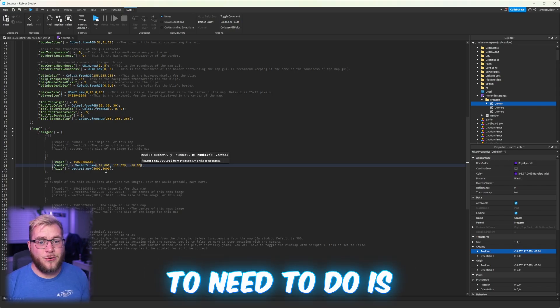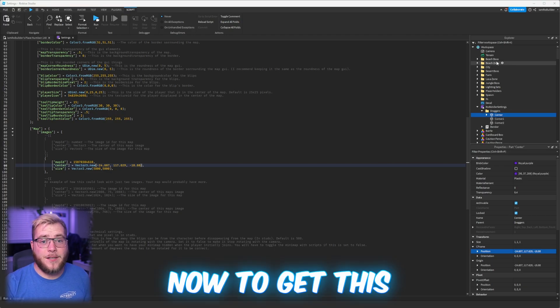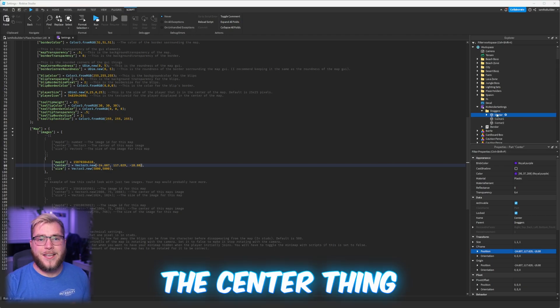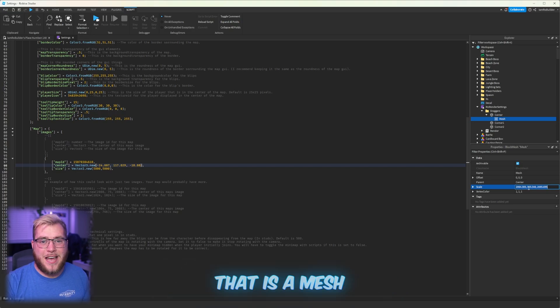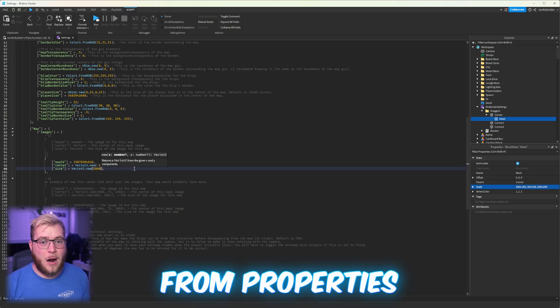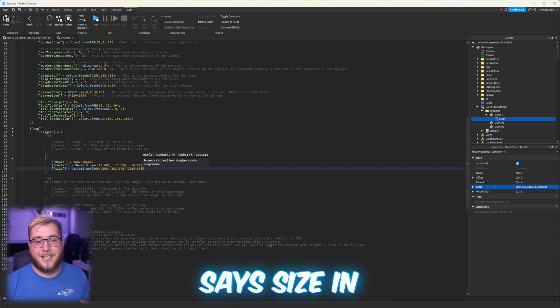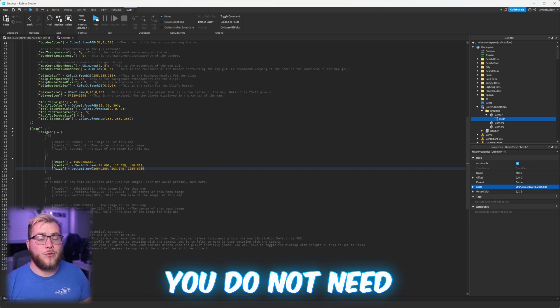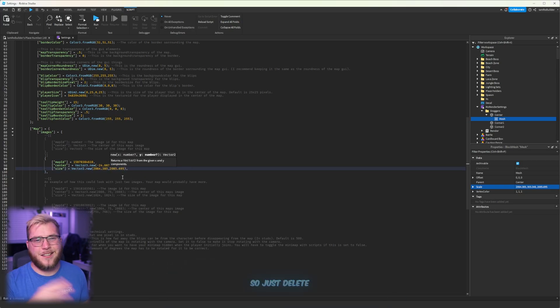The last thing you're going to need to do is on line 99 — it says 'Size.' To get this size, open up the center object in RowRender, and inside of that is a mesh. Click on that mesh, copy the scale from Properties, and paste that into where it says 'Size' in the script. Keep in mind, you do not need the middle number since we're doing a 2D object, so just delete the middle number.